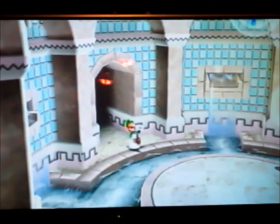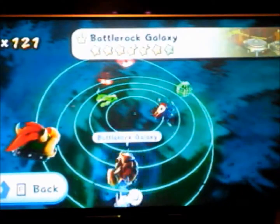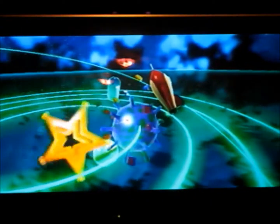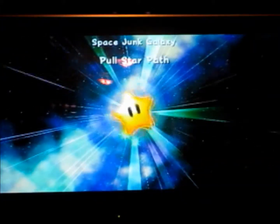Okay, so now we are in the fountain and we are going to go to the Pull Star Path level and we will continue. Here we are at the star selection screen — we're gonna use Pull Star Path.